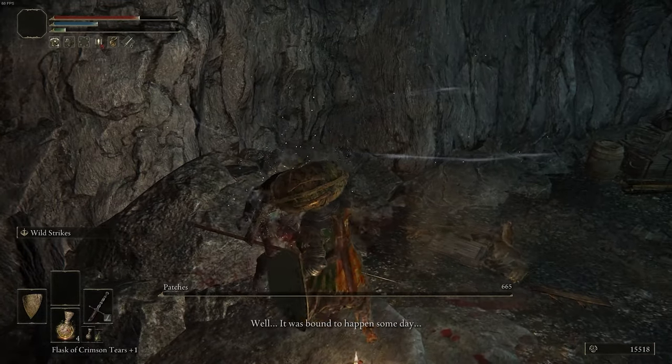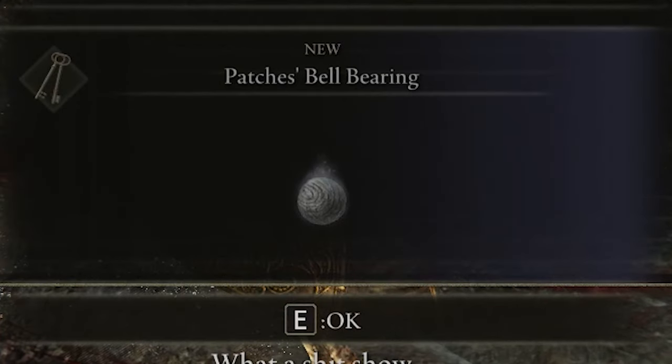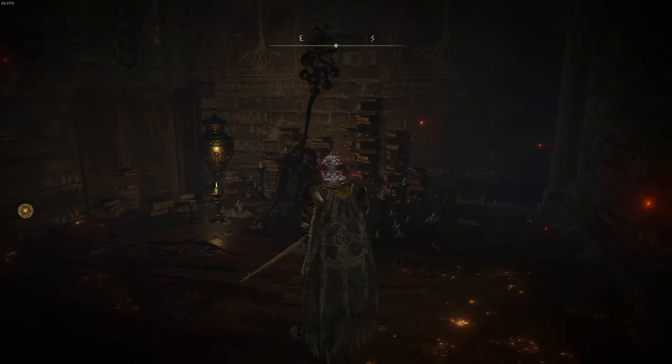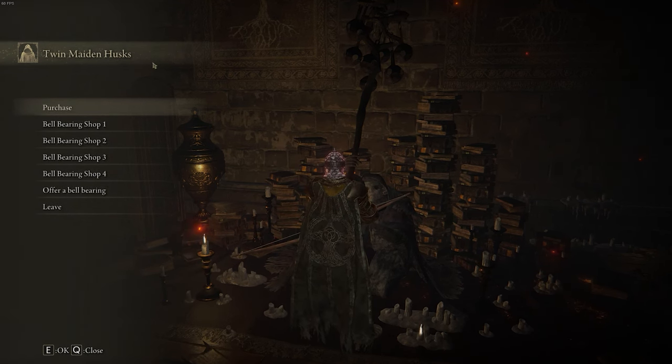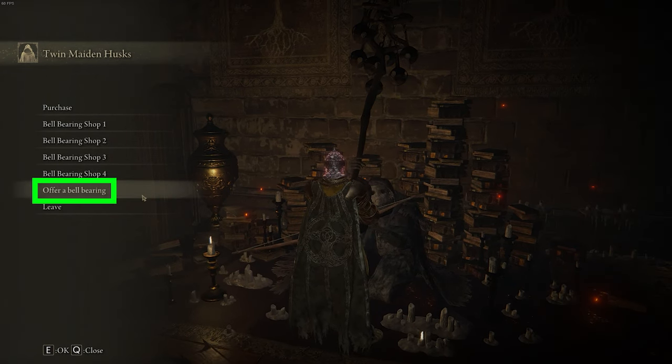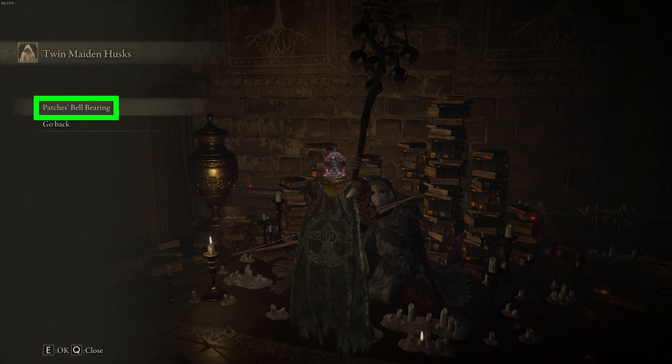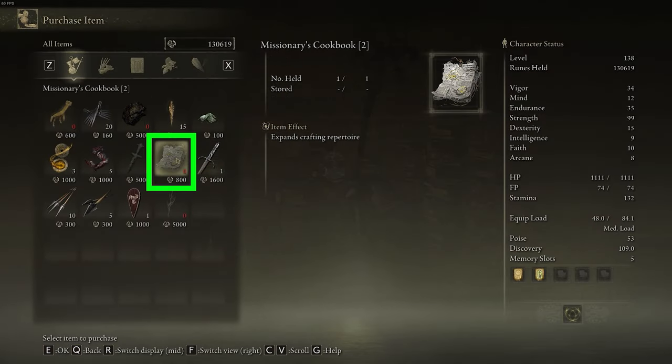If you end up killing him, that's okay too, because once you kill him you'll get a Bell Bearing, and you can take that to the Table of Lost Grace. At the Table of Lost Grace, you can offer his Bell Bearing to the Twin Maiden Husks. After you offer that Bell Bearing, click on Bell Bearing Shop 2, and now you can see the Patches Bell Bearing — click on that tab. In here, you're going to purchase the Missionary's Cookbook Level 2.